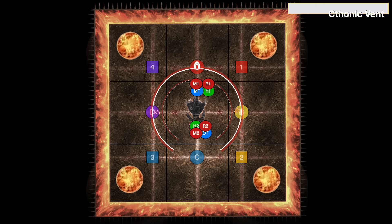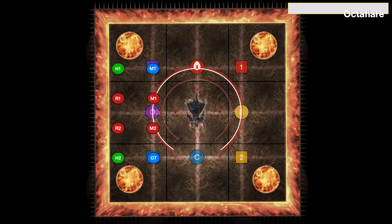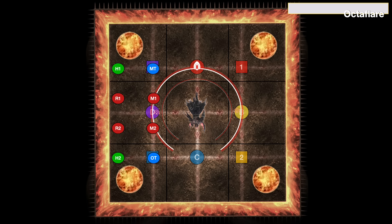Chthonic Vent goes off and we get our first two that are bubbling, so the groups adjust into safe spots — there's no need to spread, just get to the safe quarter. Now the dragons jump around and show us our next two unsafe spots, and during this we get either a Tetraflare or Octaflare cast. Here it's Octaflare, so the groups are going to run across and spread — we've done it once again in the uptime style positions. Our final safe spots and we just need to get to them.